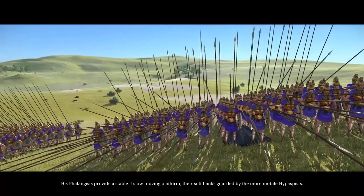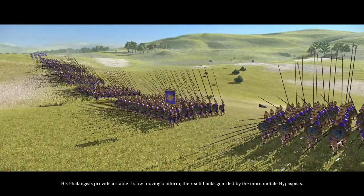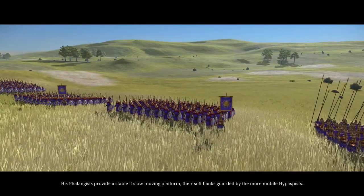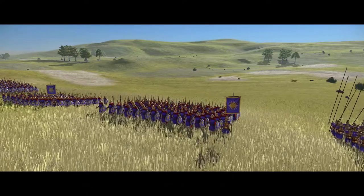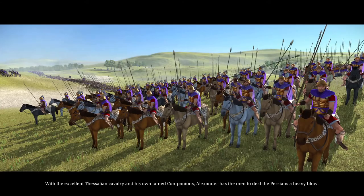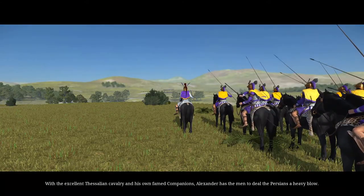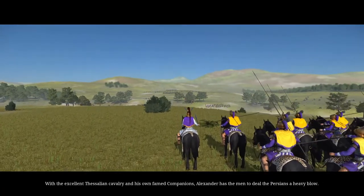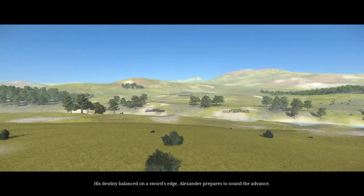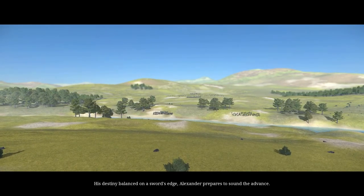But the young Macedonian king has faith in the readiness of his battle-hardened troops for such a challenge. His phalangists provide a stable, if slow-moving platform, their soft flanks guarded by the more mobile hypaspists. With the excellent Thessalian cavalry and his own famed companions, Alexander has meant to deal the Persians a heavy blow. With his destiny balanced on a sword's edge, Alexander prepares to sound the advance.